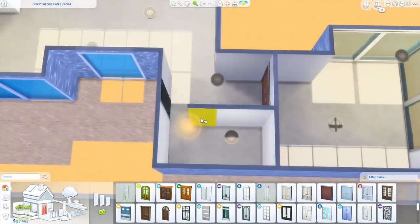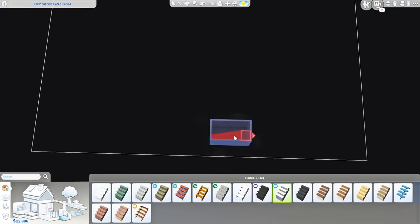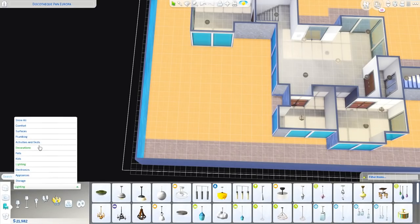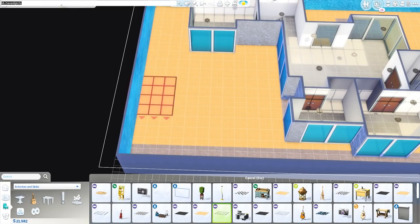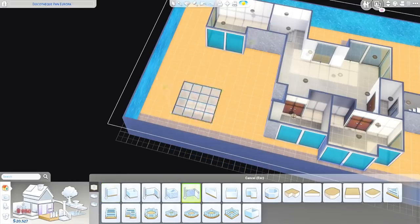This was so much fun. By the way, for those of you who have no idea how I used the effect player mod, I made a tutorial a couple of days ago on how to make custom aquarium setups in the Sims 4. So if you want an in-depth tutorial explanation on how I used that mod, feel free to check that out.